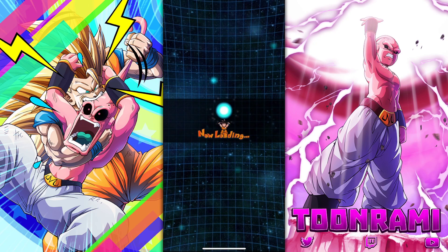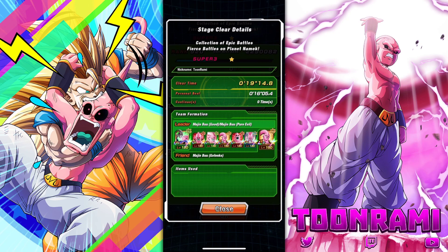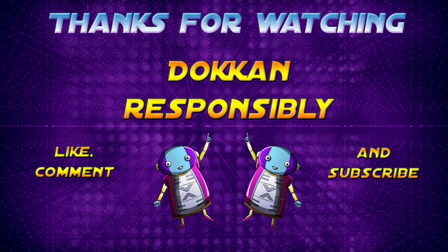Leading the charge in massive regeneration is Kid Boo — his 20% heal factor is the highest on the team. Over 100,000 health came back after just getting hit once. Combine that with all the other heal effects and your team, as long as they can survive, stays in the fight. At best all you need is a damage reducer — which we didn't even use. This team is so much fun. Thank you for watching — leave a like, comment what you think about this Majin Power team with Kid Boo as the focal point. Subscribe for more content and always remember to Dokkan responsibly.